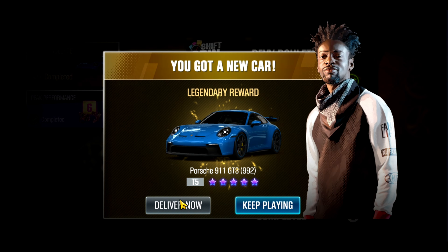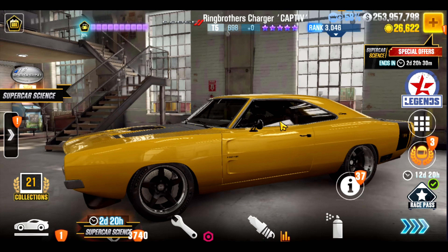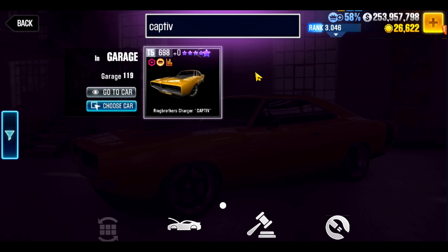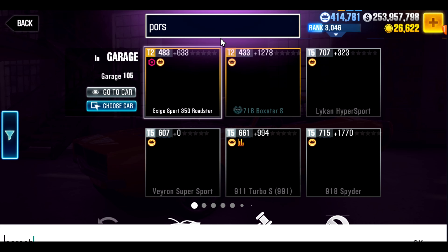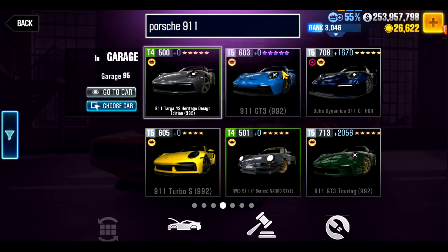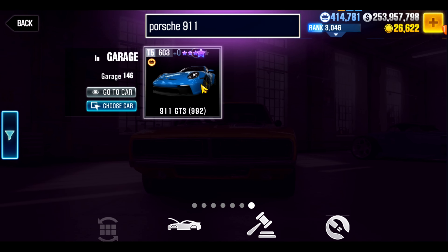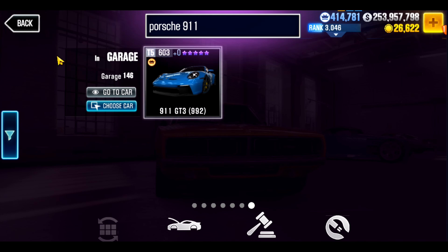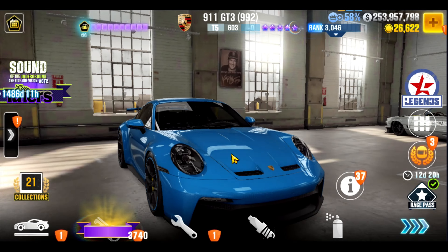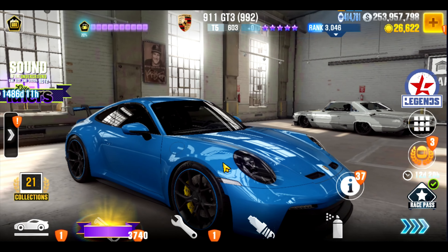Here is the car we can now deliver. Normally when you deliver a purple star car they give you an opportunity to strip it, but they haven't been doing that for these, so now you're going to have an unstrippable double purple star car sitting in your garage that's probably not going to be very useful. Let's go look at it — it's a Porsche 911. Here's the first one I have and here's the new one, and they're the exact same car. Now I have two that I didn't bother to build before because I didn't need it. I really wish they would add the ability to strip the duplicate for parts at least, because having two junky purple star cars doesn't really make my day.